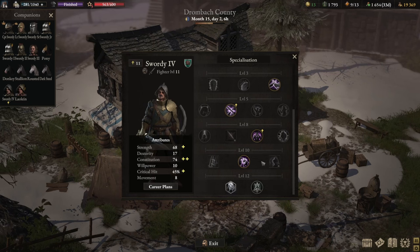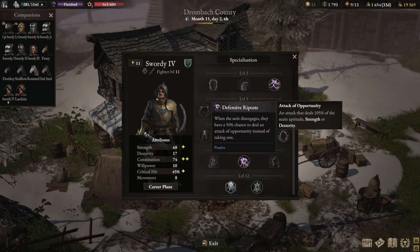At level 10, take Defensive Riposte. You can't upgrade this, but normally when you disengage from battle, you are hit with an opportunity attack from your enemy. Choosing this skill gives you a 50% chance — a 1-in-2 chance — to do the attacking instead. This is a very handy skill in one of the tactics I'll talk about later in this guide.